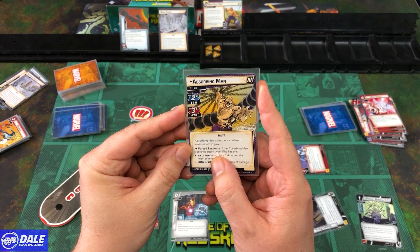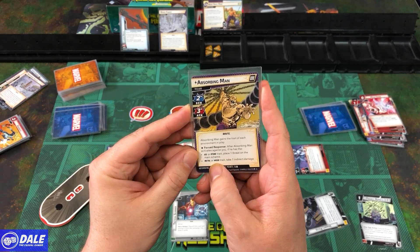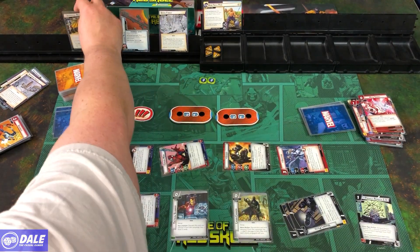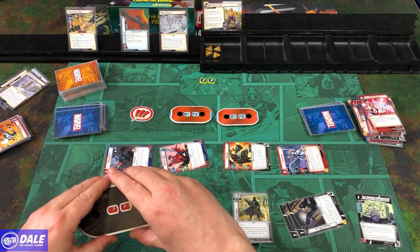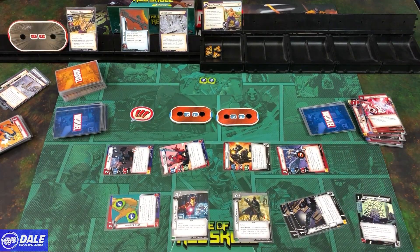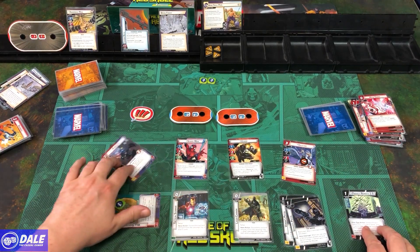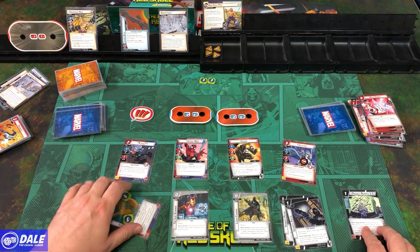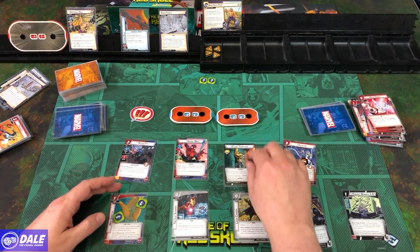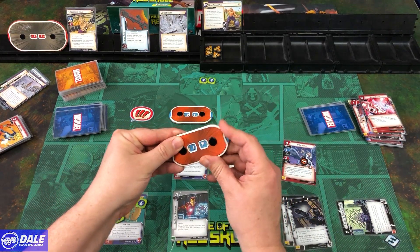Next version of Absorbing Man: Scheme of 2, Attack of 3. After he activates you, depending on the trait he has, different things happen. 32 health. Before ending our turn, we flip Flash to alter ego and heal 3, up to 12.